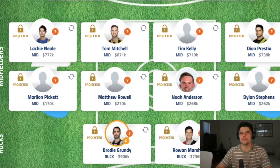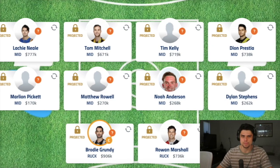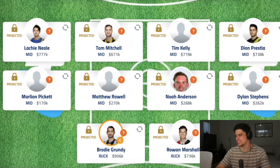Moving on to the midfield — Lockie Neal kind of picks himself because he's such a good fantasy player and has been consistent for a number of years. Tom Mitchell coming off a broken leg is a little risky, but at 671k for the fantasy player that he can be, I think that's really good value. Tim Kelly I picked because around that range he's an Eagles player and I just wanted him — same with Presti. By the time I picked those, they were sort of the best options I could get with my last two midfield spots.